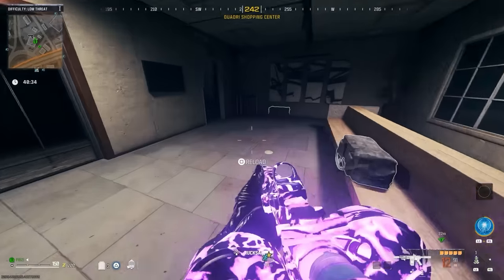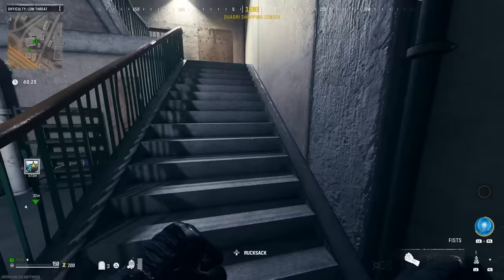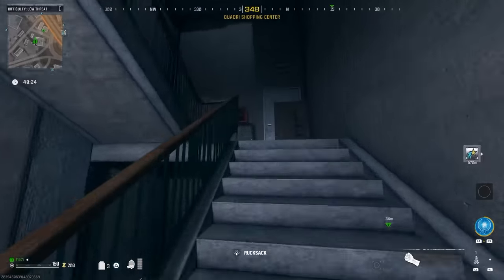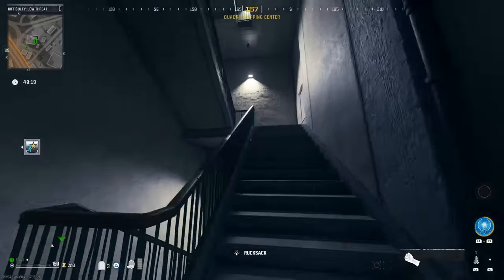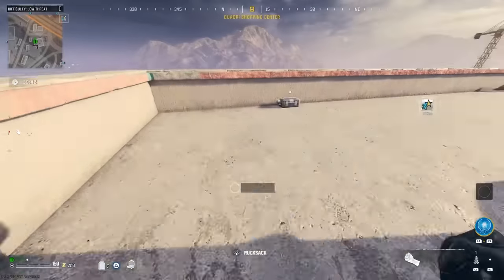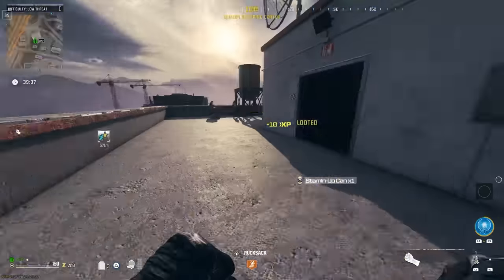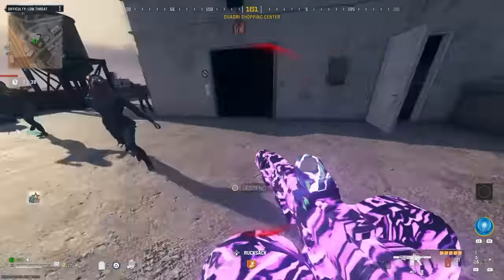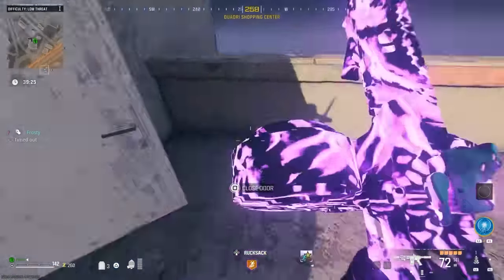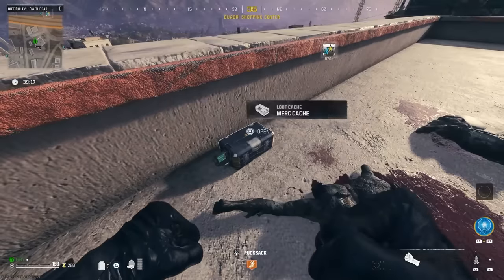Once you come in here, go through this door — you'll see a bunny if you're not blinded by my gun. You then have to run up all of these flights of stairs. I just ran through that door and here it is — the free perk. That is how you get Stamina Up for completely free. You just have to run up 15 flights of stairs to get to the top.